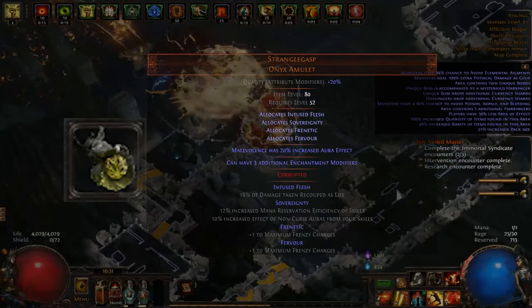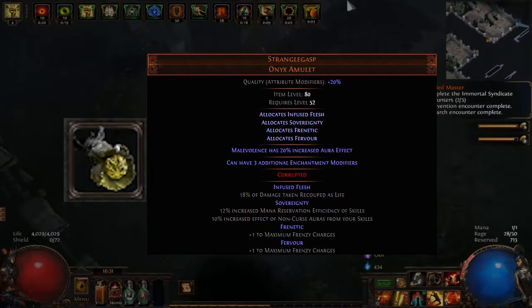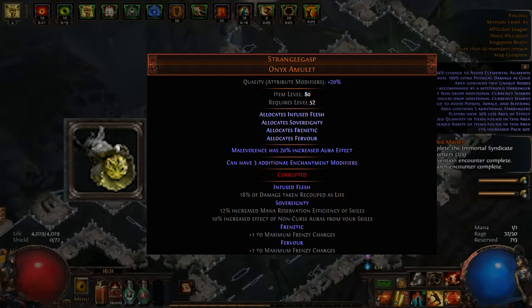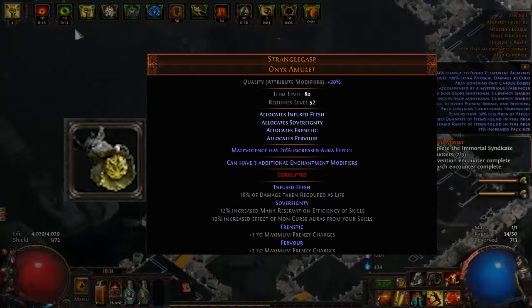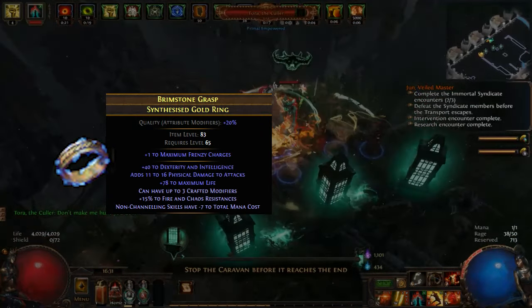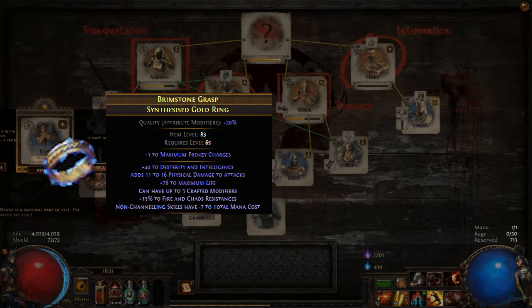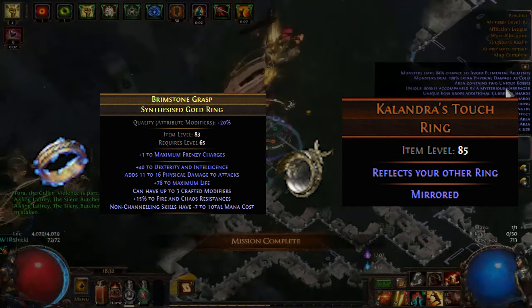Our amulet is a corrupted Stranglegasp with the implicit Malevolence has increased aura effect. We've anointed it with Fervor and Frenetic, securing plus two maximum frenzy charges, Sovereignty for mana reservation efficiency and increased non-curse aura effect, and Infused Flesh for Recoup, aiding in dealing with self-damage from trauma stacks. One of our rings is a synthesized ring with a plus one to maximum frenzy charges implicit, boasting attributes, maximum life, flat physical damage, crafted reduced mana cost of non-channeling skills, and some resistances. We replicate all these benefits using Calandra's Touch.